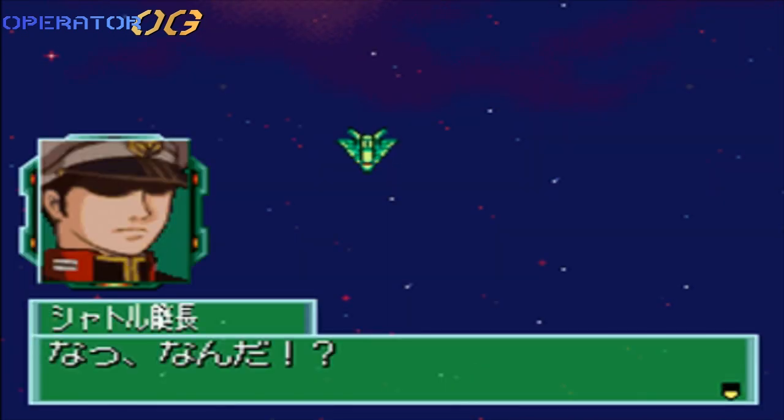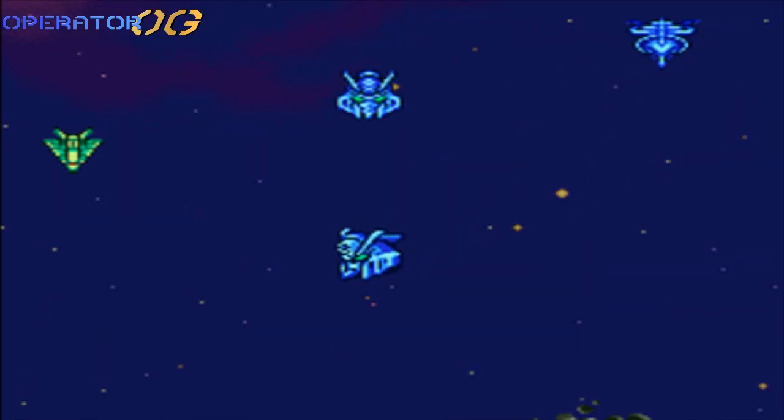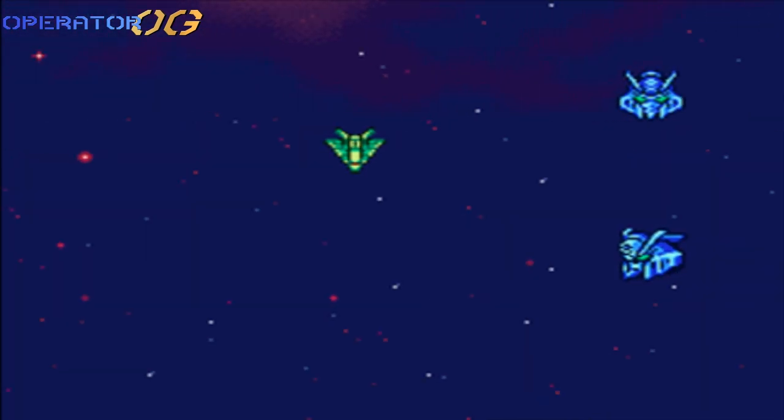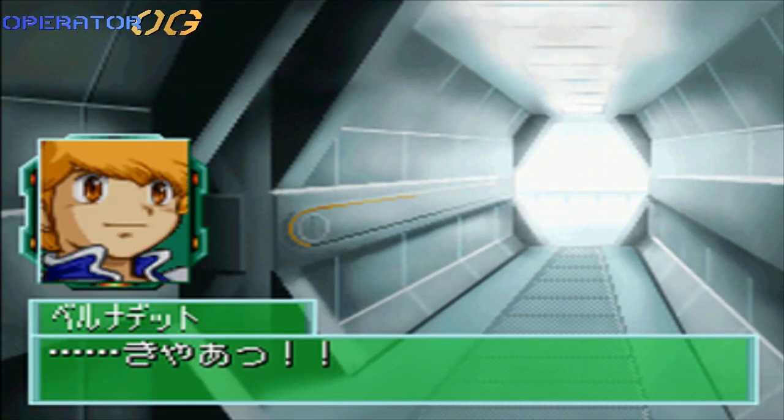So yeah, the co-op — unlike with F91, remember in Crossbone Gundam they're the good guys. This is where he rescues Tobia, basically, if I remember correctly. And he finds the perfect apprentice — yeah, Bernadette.